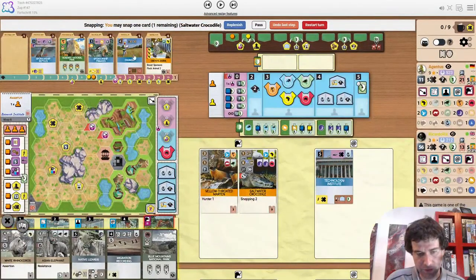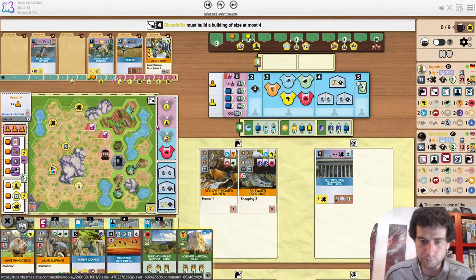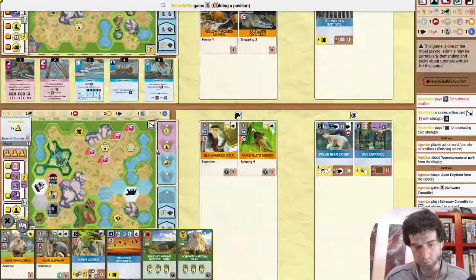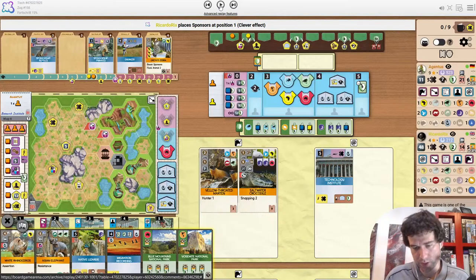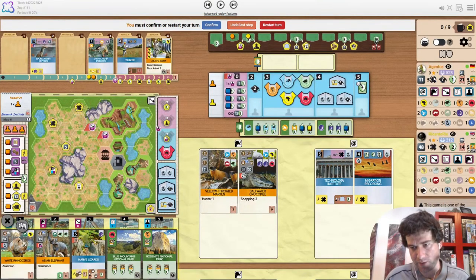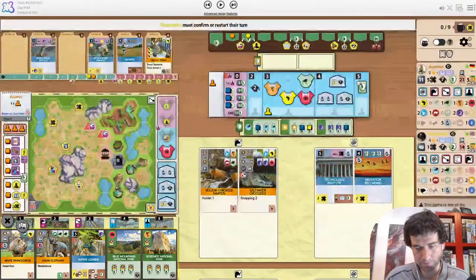The opponent has all the money in the world — the elephant is just a good way to convert that money into points. Ricardo is spending an X to build 4 — pavilion and then size 3. Clever back sponsor. Good time for Migration to come out, although very painful not being able to get these X's. Europe Partner Zoo for the opponent. Starting with America release — that makes sense if you want to keep these for the reptile icons, but it's very long term. We take snapping as well.